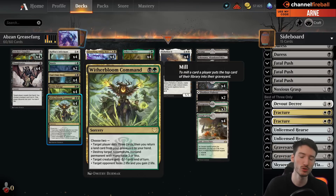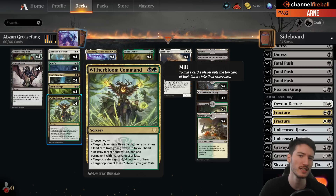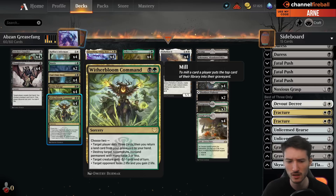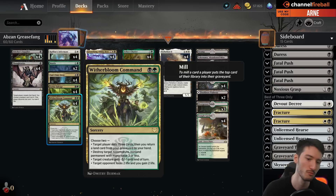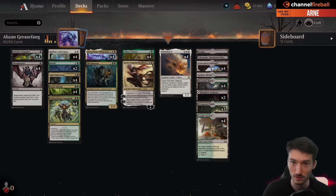Witherbloom Command is also just an enabler for your own strategy by milling yourself. So this card is quite important for the deck - versatile, does a lot of things. And finally we get to see some constructed play, because Witherbloom Command is one of the commands that, on the surface when I first saw it in spoiler season, I was like wow, this card is impressive. So many little things, nothing is crazy good, but you can choose two and it only costs two mana. Nonetheless it hasn't really made a huge splash. With that, we're ready to dive into some games!